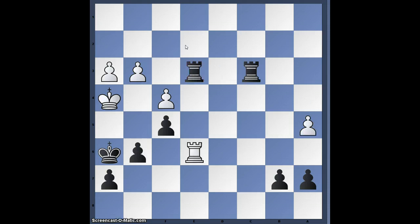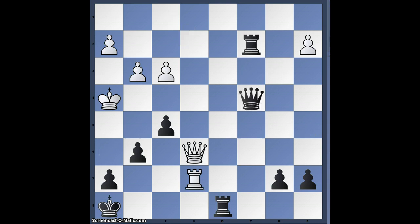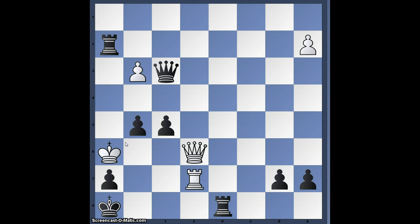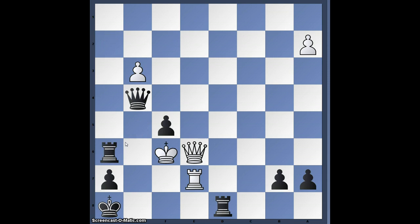Just for the sake of theoretical calculation — instead of Queen c4, g5 check is the best move. If King h5, that's mate in 5: after Qf3 check, if the pawn blocks, then Qxg4, g6 check, Rook h6 check, Rook h2 check. Then Kxg5 is the only move, and after Qg4 check, Kf6, Rook h6 check, Qe5 — Qe4 is mate.